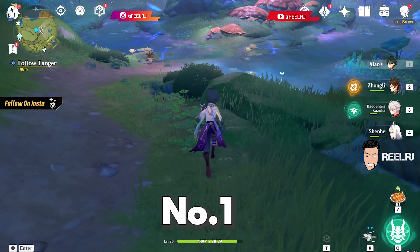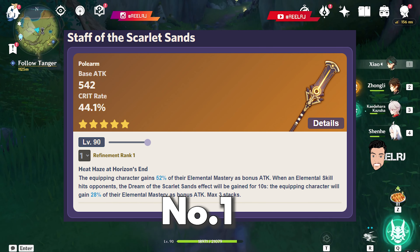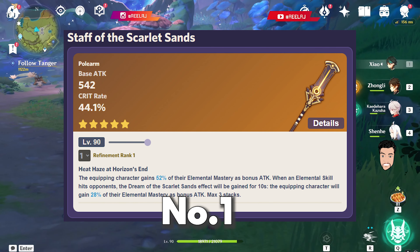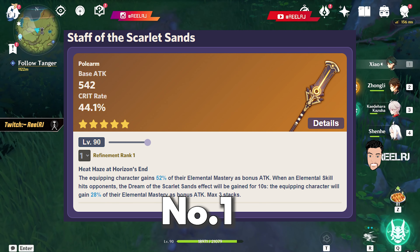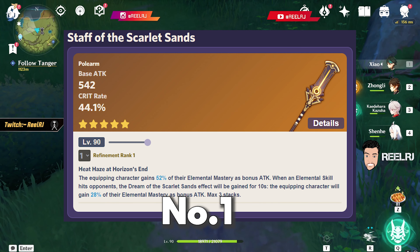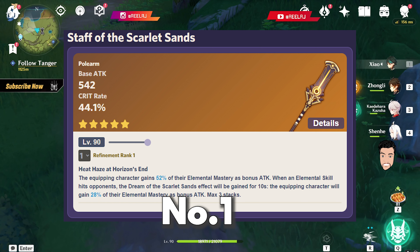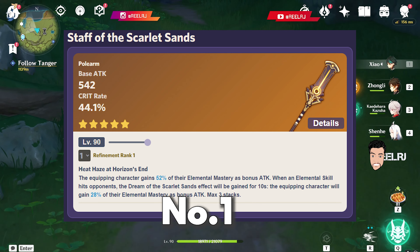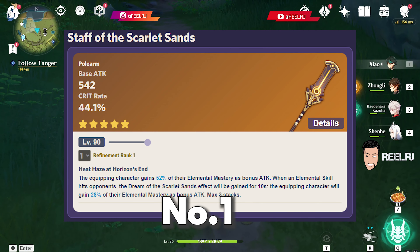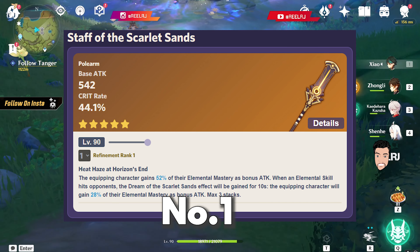On number one, it is definitely Cyno's signature weapon — the Staff of Scarlet Sands. It comes with a base attack of 542 and the highest crit rate for a polearm in the game at 44.1%. Its ability gives the equipping character 52% of their elemental mastery as bonus attack. When an elemental skill hits an opponent, a Dream of the Scarlet Sands effect is gained for 10 seconds, granting an additional 20% of elemental mastery as bonus attack. This weapon is very similar to the Staff of Homa — Homa has the highest crit damage for polearms while this has the highest crit rate; Homa has an HP-related passive while this has an elemental mastery-related passive.